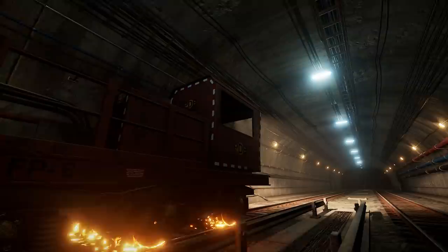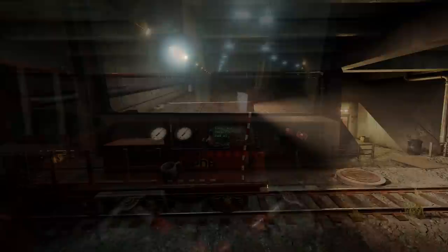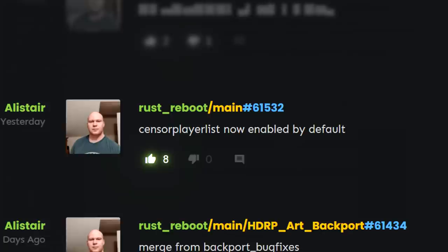On the subject of vehicles, there are a number of work cart fixes incoming. There was one for the brake effects not showing when travelling in reverse and throttling forward, an increase in the minimum threshold for collision damage — which means that pushing through barriers at low speed should definitely not hurt the work carts — and a couple of tweaks to track selection which should prevent some bugs that could end up sending you the wrong way.